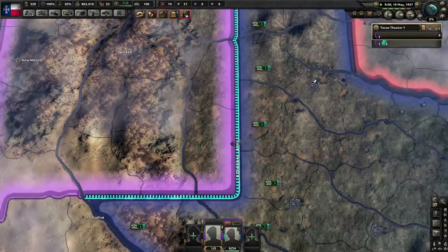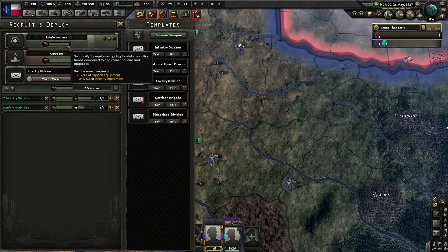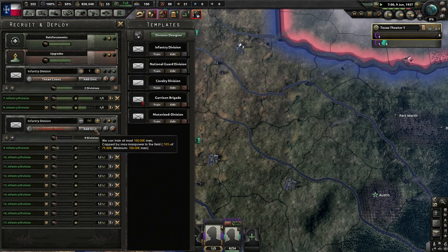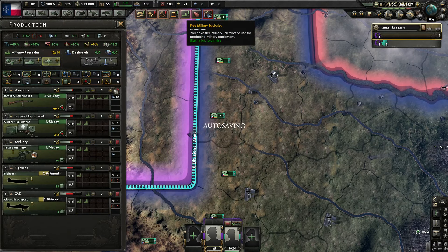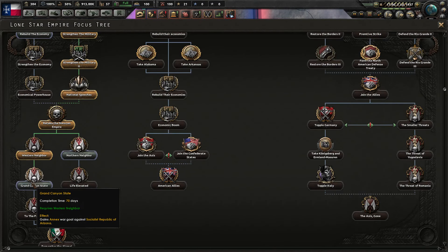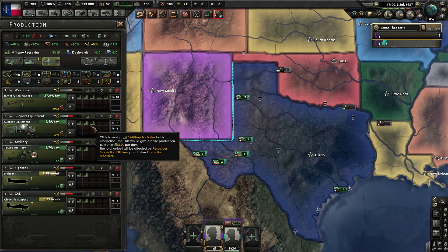There we go — fully supplied. So now we are actually reinforcing our troops on the ground. I might even build up some more. Let's start another 10. We're limited — capped by the manpower in the field at 75%. It's the training limit thing — they take our men at the field, and we can only train at any one given time 70% of the men we actually have deployed. I always found that kind of silly. We have a military factory — let's do this.